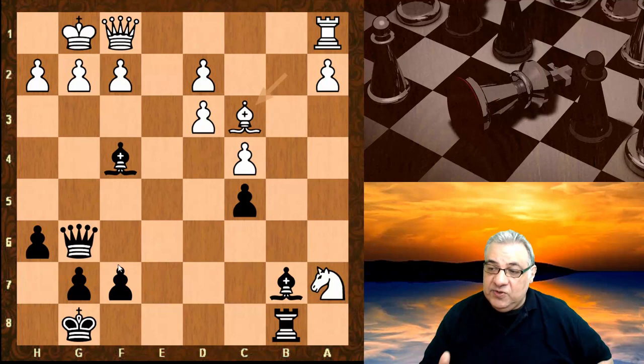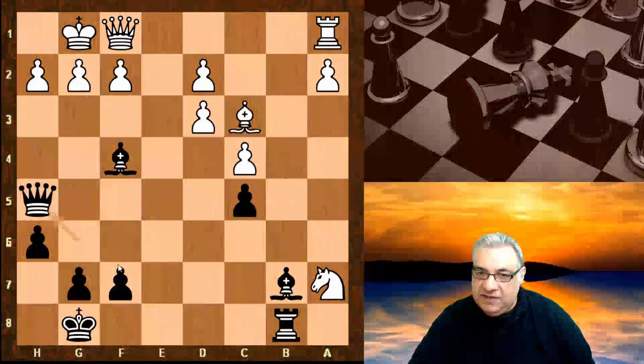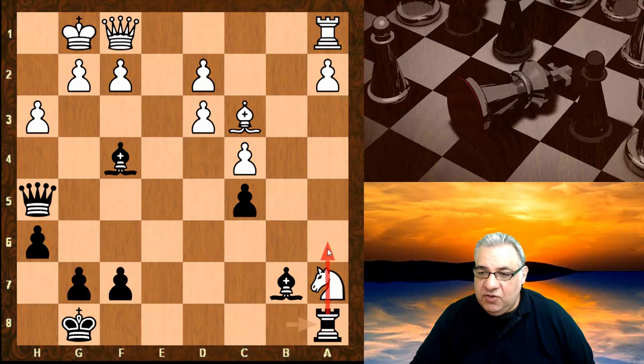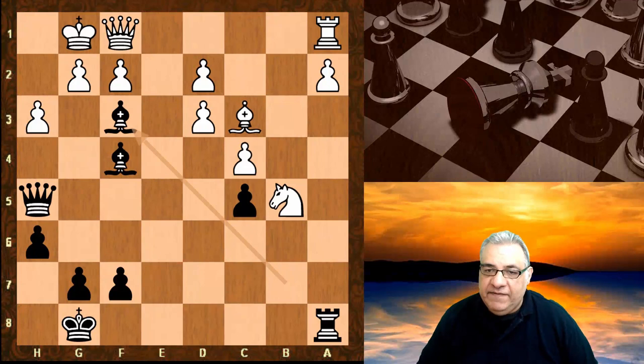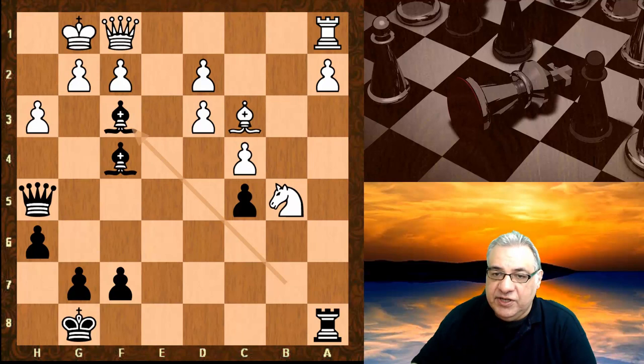Rook b8 encouraging this situation. Now bishop c3 is actually a losing mistake here, believe it or not — absolutely a losing mistake. Because of this initial forcing move and then rook a8 giving the idea of gaining tempo. But first, if white had played knight b5, the cute bishop f3 is a real crusher in this position.